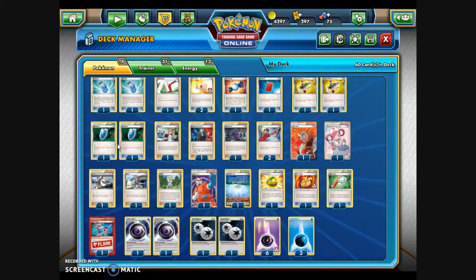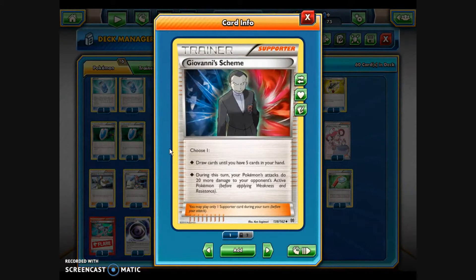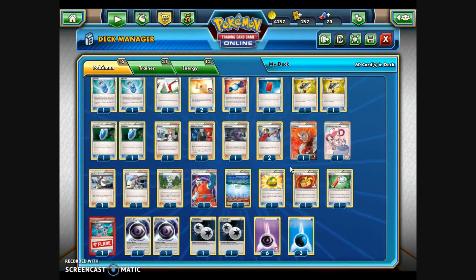The final item cards are two Versus Seekers — I like to run two in addition to various Supporters, because you can use Versus Seeker to bring back any Supporter from your discard pile back into your hand. The Supporters start with one Bridgette to put three Basic Pokémon from my deck right onto the bench, and one Giovanni's Scheme — you either draw until you have five cards in hand, or your Pokémon's attacks do 20 more damage to your opponent's active Pokémon. I really like that versatility. Since we don't have any Pokémon abilities helping our side this week, we also have Hex Maniac, which shuts down all abilities until the end of your opponent's next turn.